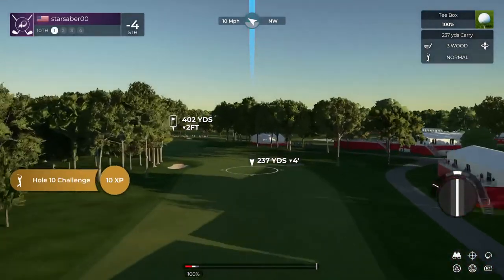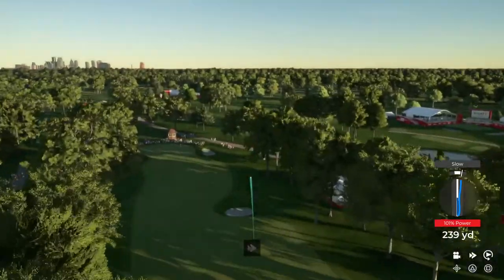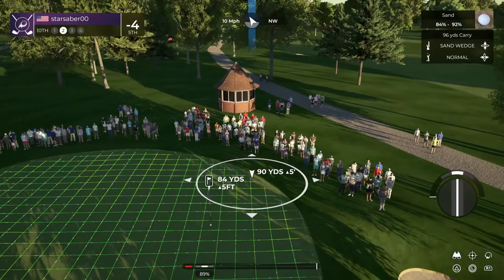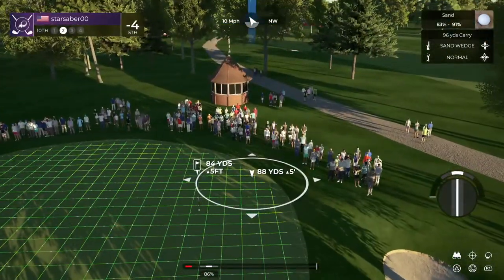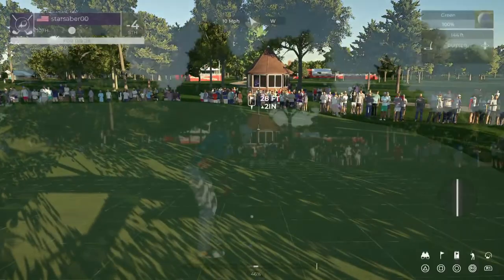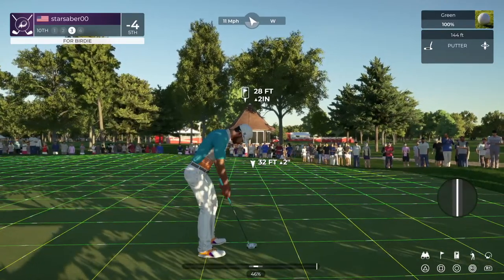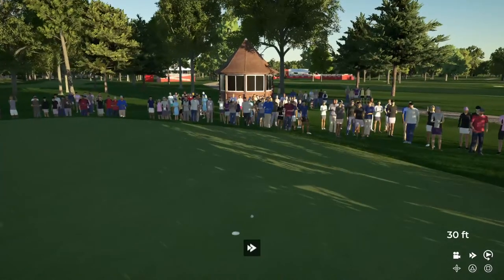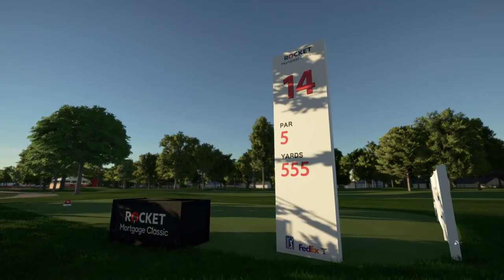Here comes the tenth hole. Beautiful swing. Careful of this one — fairway bunker, not sure what's going to happen here. Sweet, 28 feet from the cup. Oh, this one could drop. Okay, time to finish up. All right, let's head to the next. Four under for the round.